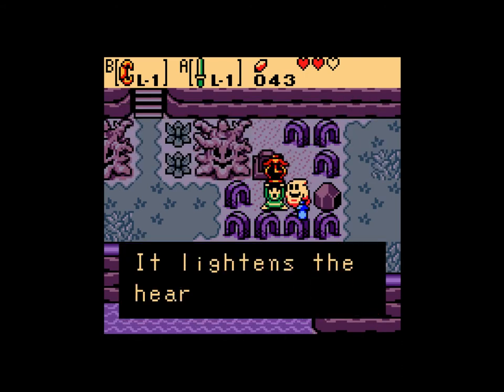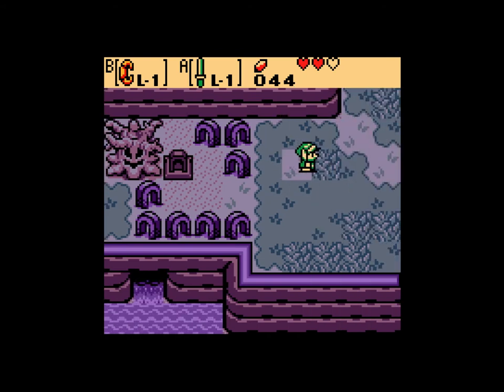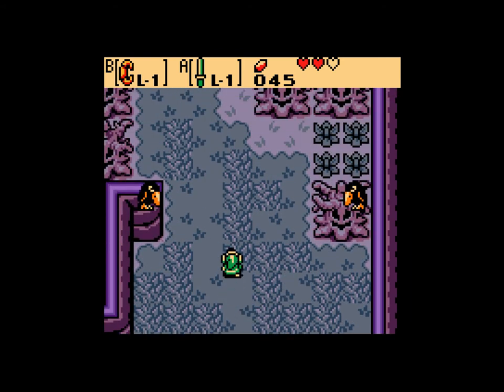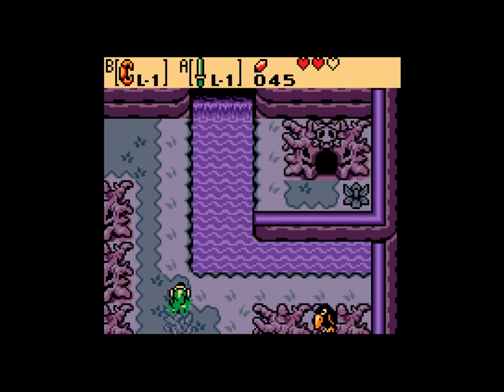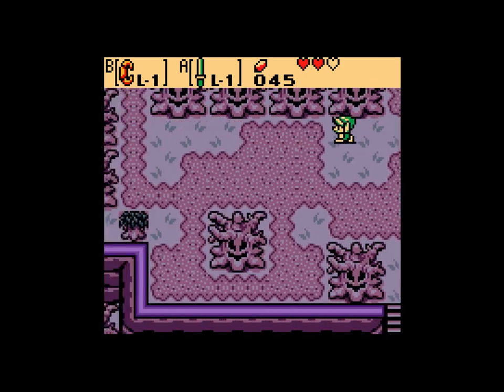And he gives you the Poe Clock. The Poe Clock is the beginning of the trading side quest. I'm going to do my best to do as much of that over time as possible. That is Syrup the Witch's Hut, which I can't get to because I can't swim. Because I'm a silly little Hylian warrior and I don't know how to swim.